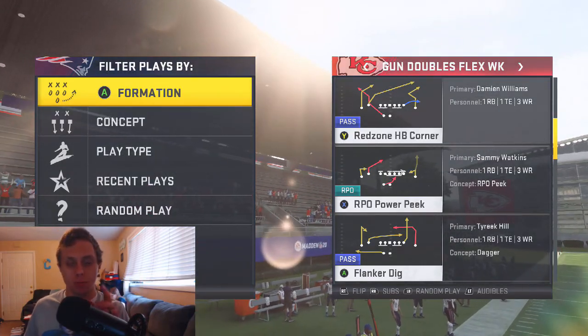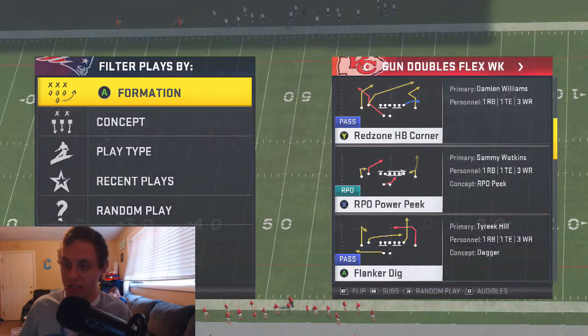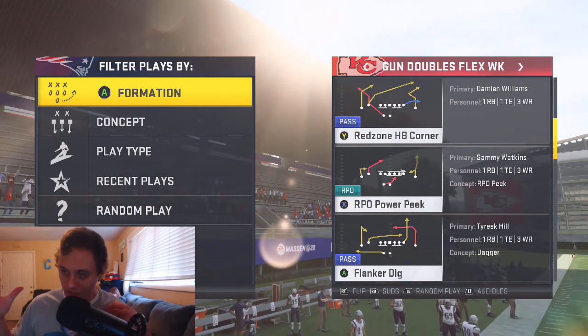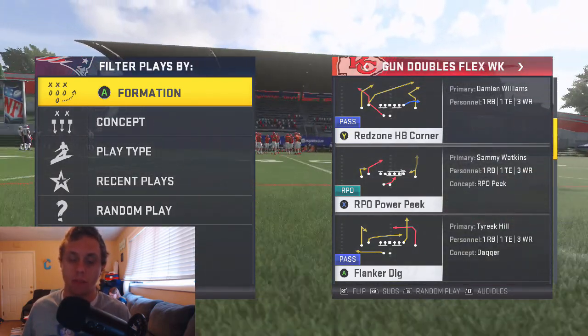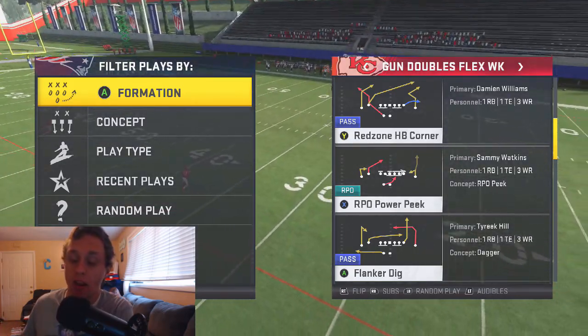One important note: it's important to be on a hash mark. If you guys don't know how to read hash marks before you choose the play, you can see these little dashes — those are the hash marks. That's how you know exactly where you're going to be. There's no reason you should be flipping after you choose the play because you should already know where the hash marks are.